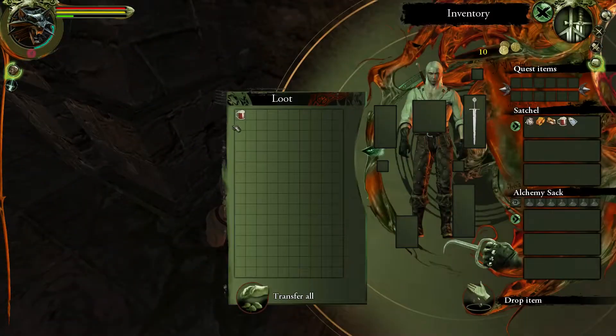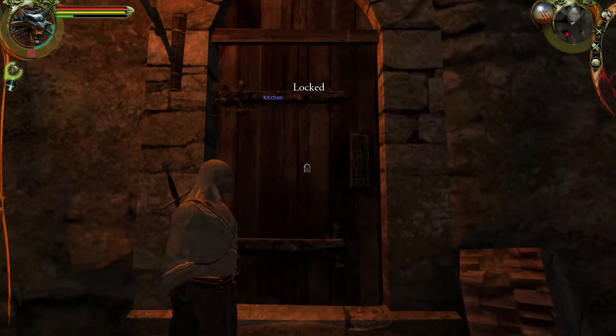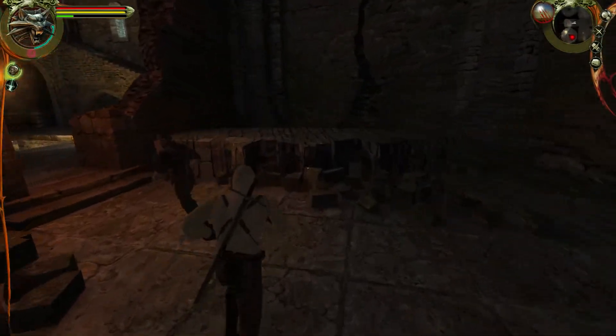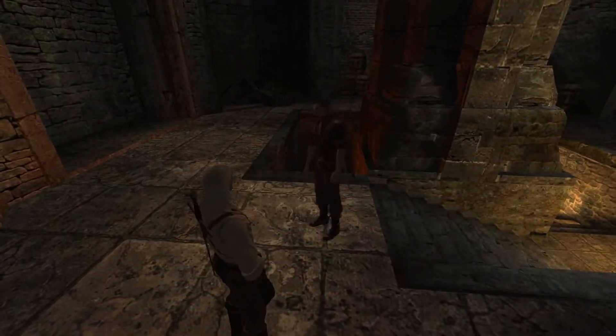Leo's over there, but first we're going to loot this barrel, and then we're going to go in here to the kitchen. Oh, it's locked. Guess we won't go in the kitchen. We'll go over here and catch up with Leo. Hey Leo, what's up? Now what? Let's have a little chat here, Leo.